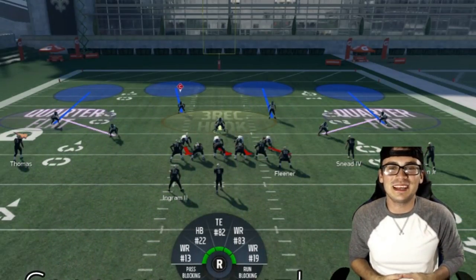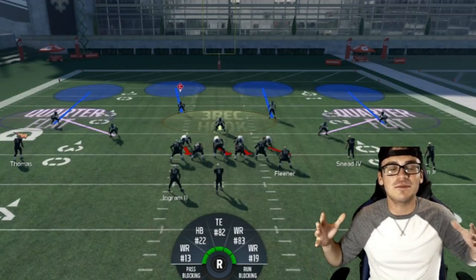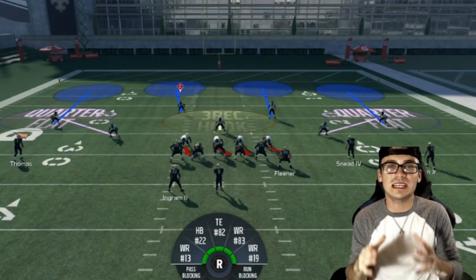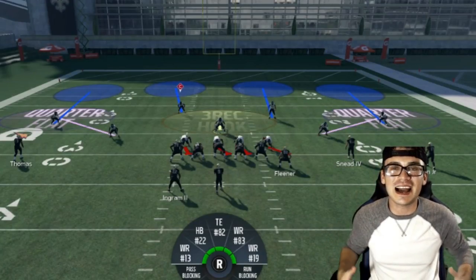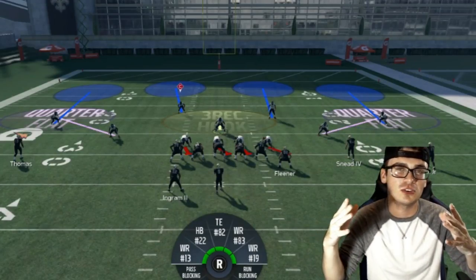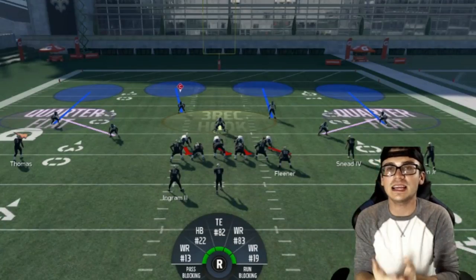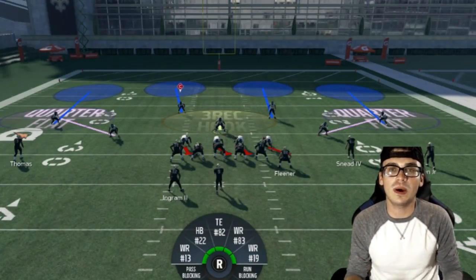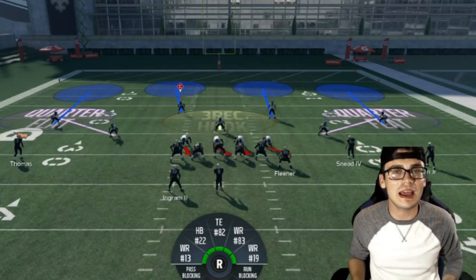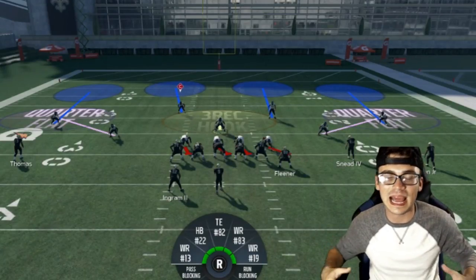Throughout the week I've been reading through the comments, looking for what you guys have been wanting me to break down and help you out with. Something huge that I've noticed is how to break down reading a defense — how to read if it's cover 2, if they're coming down in cover 3, if it's cover 4. What can I do to immediately know when I hike the ball what's going to happen, what reads to make or where to run?